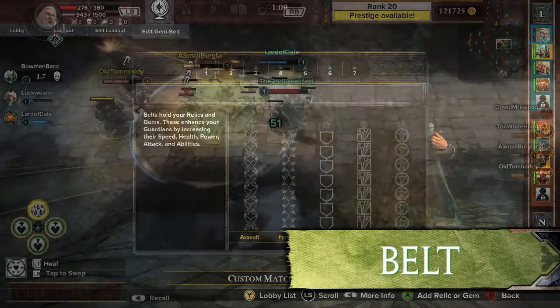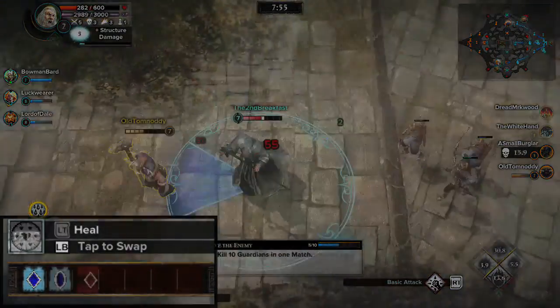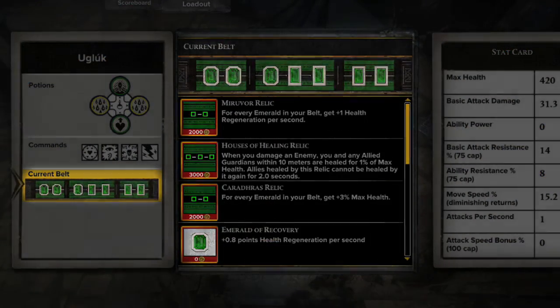The belt can be used to provide Guardians with bonuses that unlock throughout the course of a match. A belt is made up of two items: Gems and Relics.